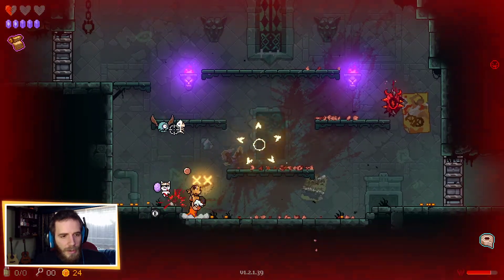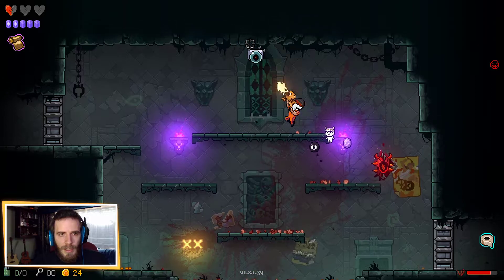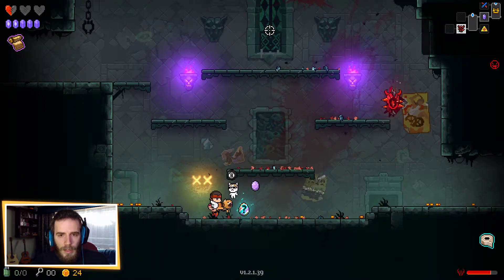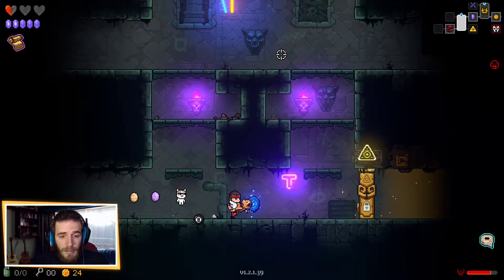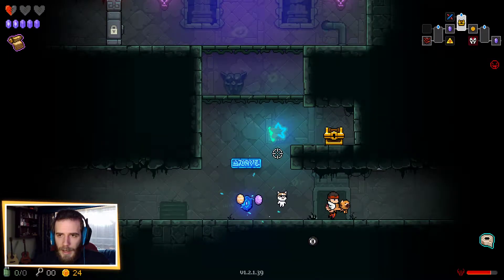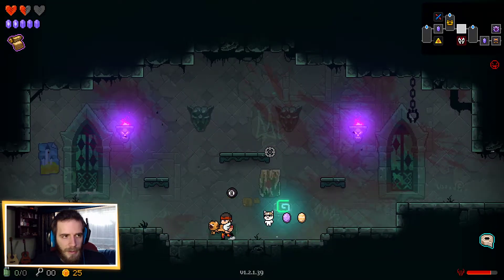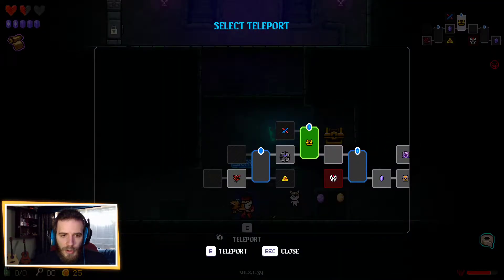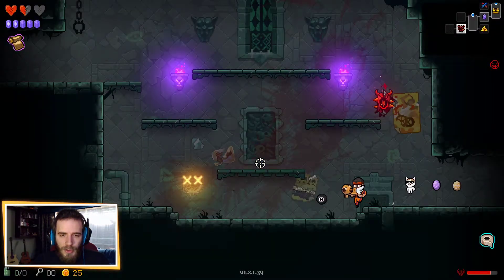We are living on the edge here. Seeing as the moldy hearts can't kill us - we unlocked that in the previous episode - if you didn't see that, head back and watch the start to see what else we unlocked in the skill tree. All odds can't kill us anymore, so definitely worth waiting on that one to grab it.